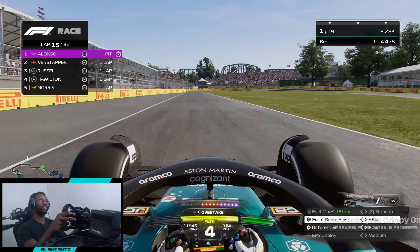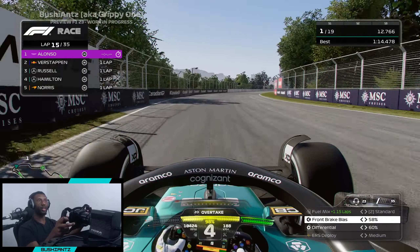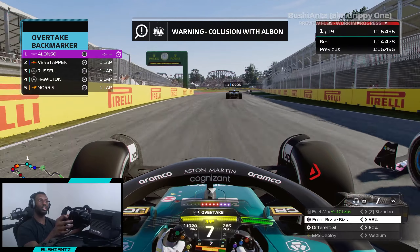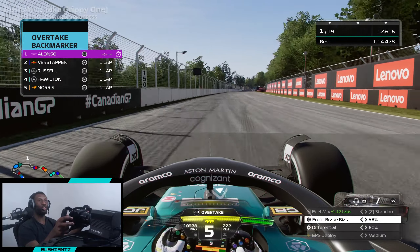Here we go on the hard compounds - very interesting to see how long it takes us to catch back up to that pack. We've caught up to Piastri already and got past him. Next victim is Kevin Magnussen being lapped for the second time - it's only been about 15 or 16 laps. Alonso is clearly the quickest Formula One driver of all time! Catching up to the rest of the pack now - Albon, Gasly defending on blue flags, which is a bit weird.